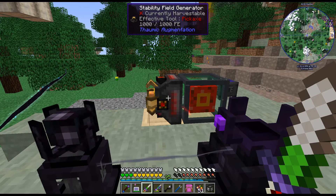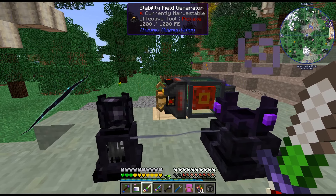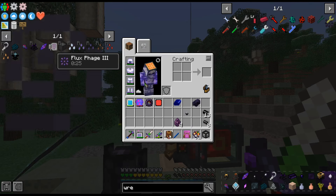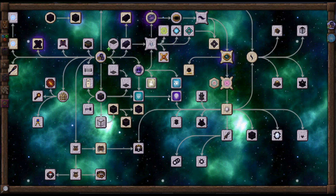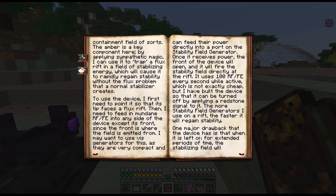Maybe this doesn't do what I think it's gonna do. Maybe I'm mistaken — it did shoot out a beam though, didn't it? All right, I thought that would — I thought it said it would stabilize it. It fires a beam which creates a containment field of sorts.